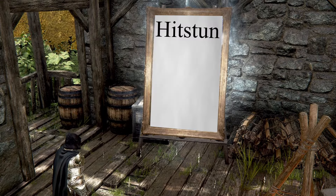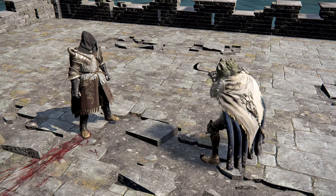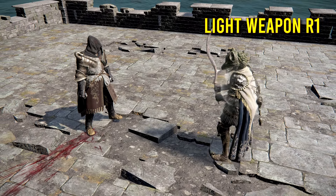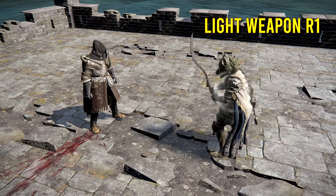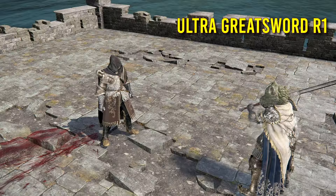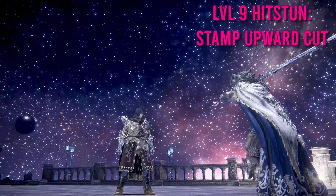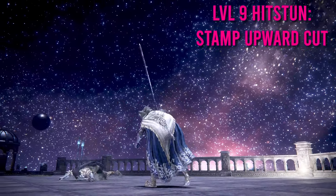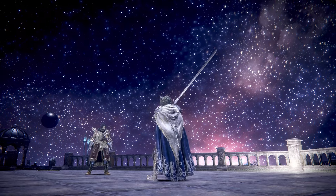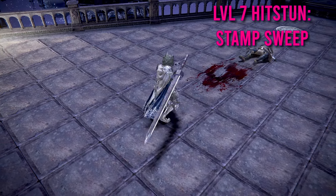In Elden Ring we have a mechanic known as Hit Stun. It corresponds to the number of frames in which you are unable to perform an action after getting hit by an attack. There are different levels of Hit Stun — level 1 is like getting hit with a basic light weapon R1, level 2 is like getting hit with a great weapon R1, and level 3 is like getting hit with an ultra greatsword R1. Higher level hit stuns exist, like 7 and 9, but they are more niche, such as the knockbacks and burger flips from Ashes of War like Stamp Sweep and Stamp Uppercut.